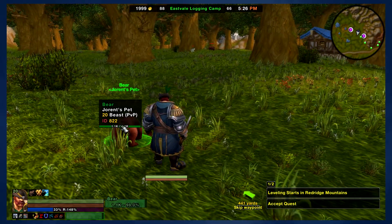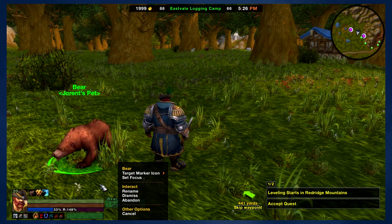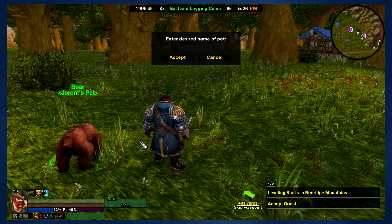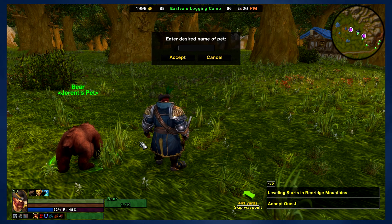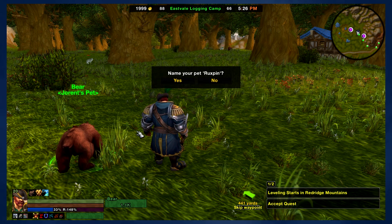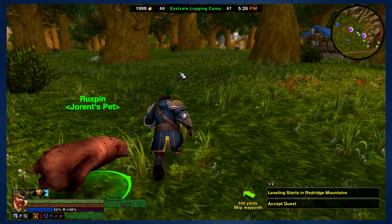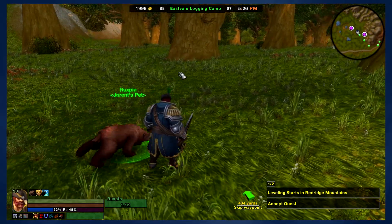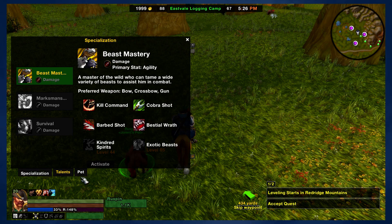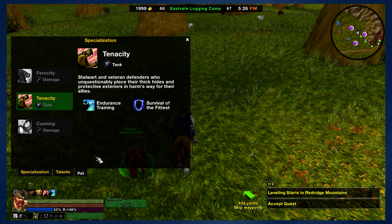Let's go ahead and name him. I'm going to give him my personal favorite name. Excuse me, technical difficulties — blind guy at the wheel. So we're going to name him Ruxpin, because that's the name we like. I like to name him Ruxpin — it's always been my pet name. So let's make sure that he is under the right spec. Yes, tenacity. That's what we want.